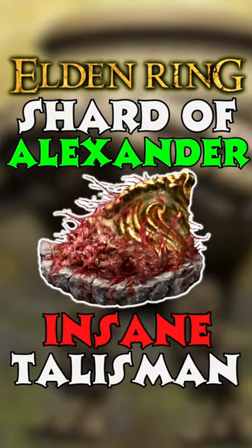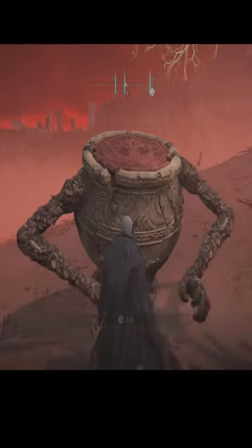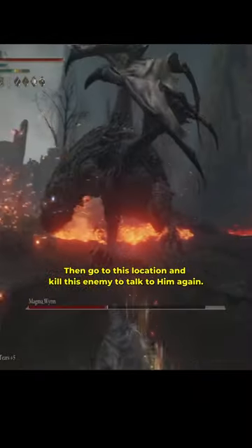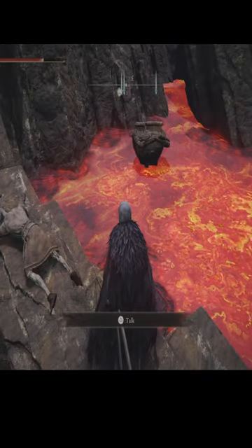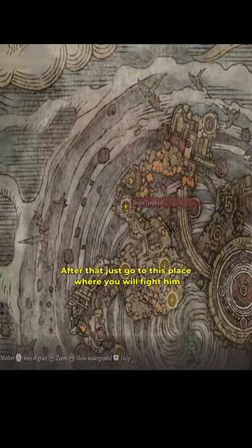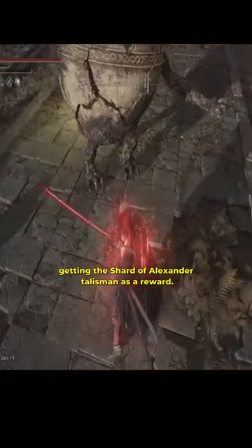Do you know how to get the Shard of Alexander Talisman? After defeating Radahn, talk to Alexander. Then go to this location and kill this enemy to talk to him again. After that, just go to this place where you will fight him, getting the Shard of Alexander Talisman as a reward.